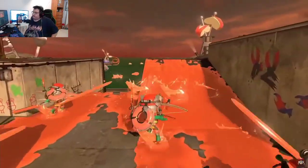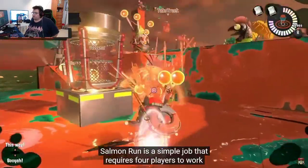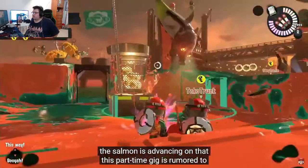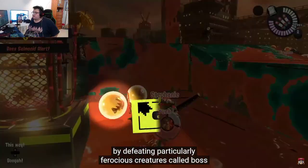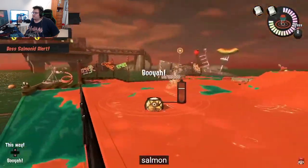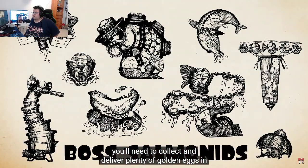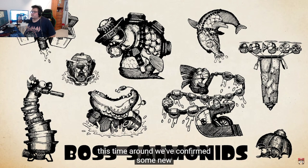Salmon Run is a cooperative job requiring four players to collect Power Eggs from advancing Salmonids. This part-time gig is a little fishy, but it pays pretty well. By defeating particularly ferocious creatures called Boss Salmonids, you can obtain valuable Golden Eggs. You'll need to collect and deliver plenty of Golden Eggs to complete the job. New types of Boss Salmonids have been confirmed.